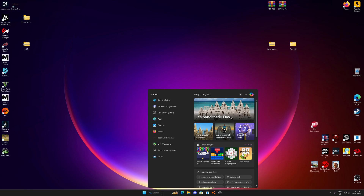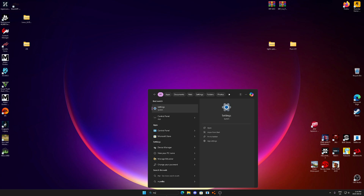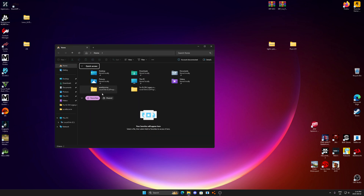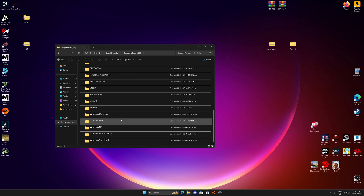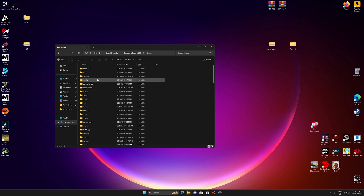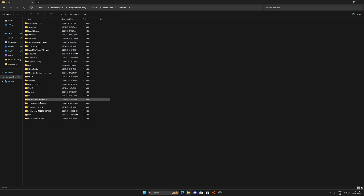Also go to This PC, Local Disk C, Program Files (x86), Steam, then SteamApps, Common — any games you've uninstalled but haven't fully removed, delete them from here. The more space you have, the quicker things can run in theory. If you're on a 2TB hard drive with only 12 gigs of space left, your game is not going to run as well. Delete games you're no longer playing from here.